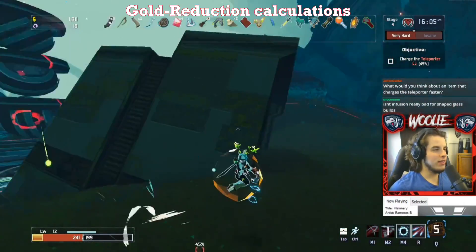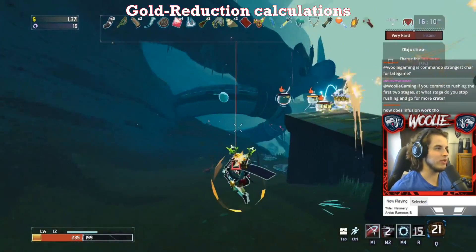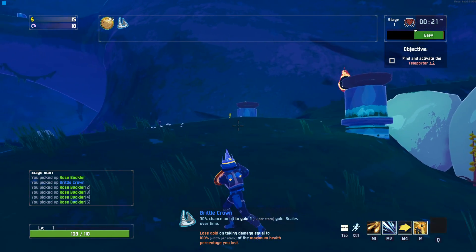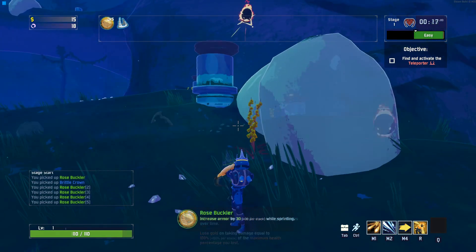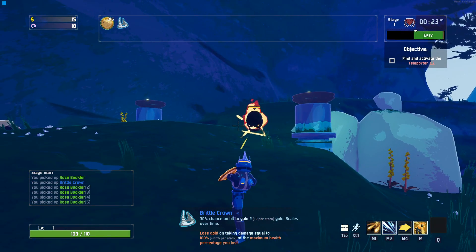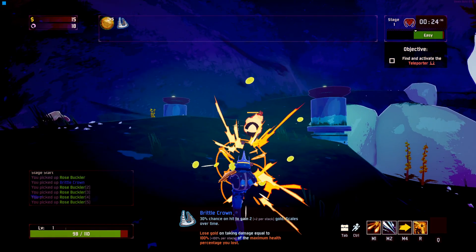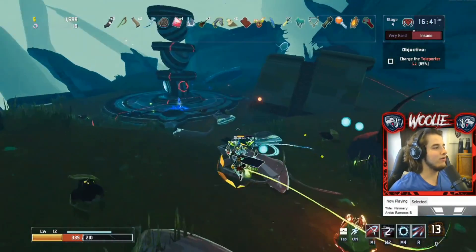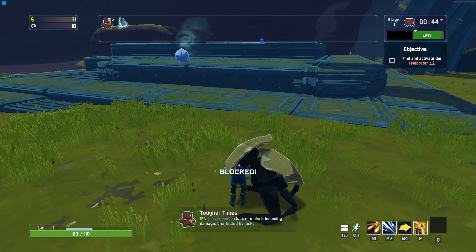Because the gold loss is a percentage, the less gold you have, the less gold you will lose by flat value. Take this clip: I have 15 gold and I am being hit by a lesser wisp. The wisp fires a 3-round burst and each shot deals 5 damage. I never lose gold because the wisp's 5 damage equates to just under 5% of my total HP, and that same 5% of my gold by flat value doesn't even equate to a single gold piece. Therefore, no gold is lost upon hit. By extension, if you block the damage outright with Tougher Times teddy bears, you will not lose any money.